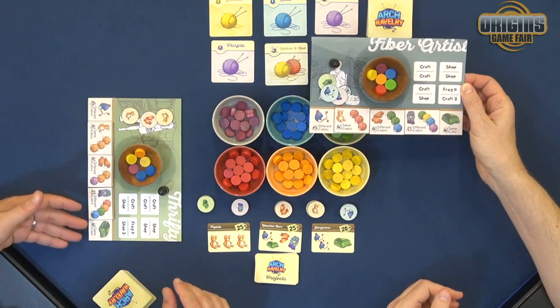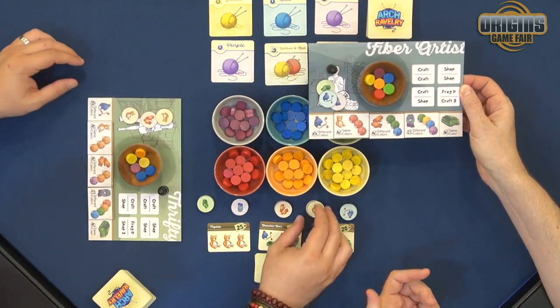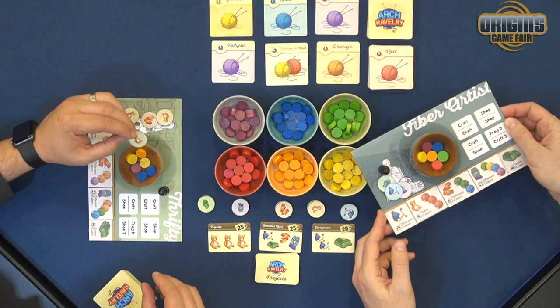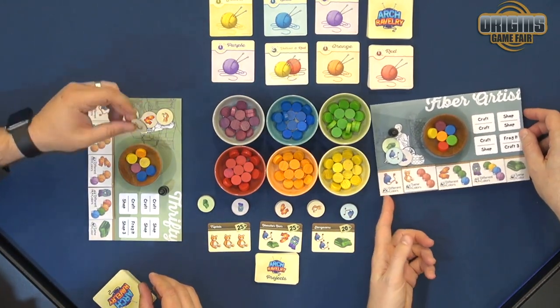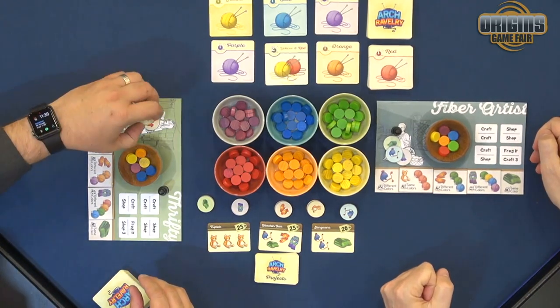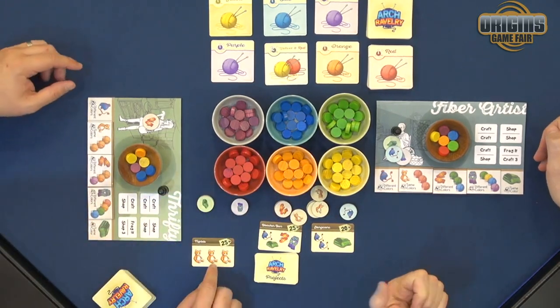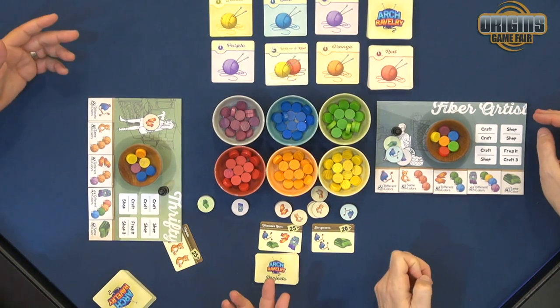Once you've knitted one of these items — which is just taking the yarn out of the bowl, putting it back in the supply — you take one of these little chits that represent the item you knitted. These are all worth points, so you can collect them for end-game points. But if I have three bears, I can trade them in and instead complete a project like Triplets, worth 25 points at the end of the game, instead of the nine points my bears would have been worth.